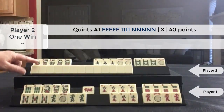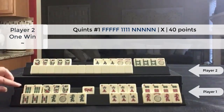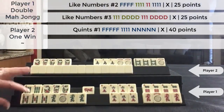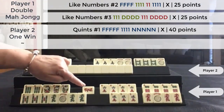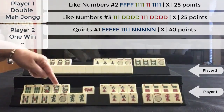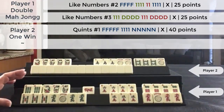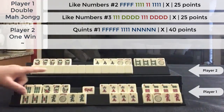So they have the first quint, which is 40 points. Here I have like numbers — one with flowers, one with dragons. The very last tile in the wall was a red dragon. I exchanged it for the joker and used it up here for the Kong of Flowers, which means this was a double Mahjong on the last tile.